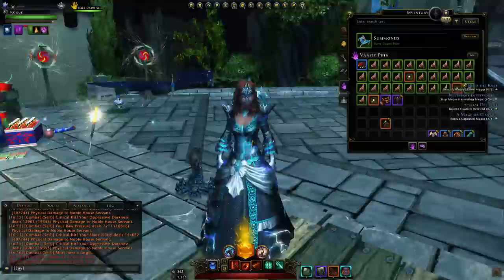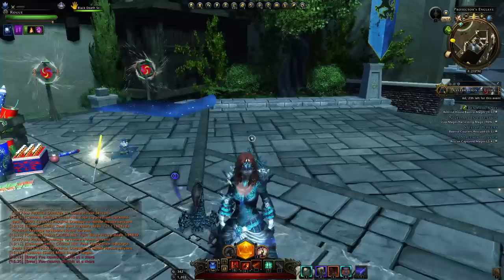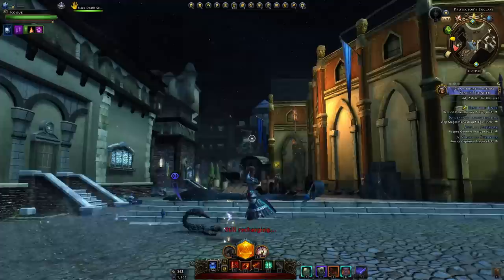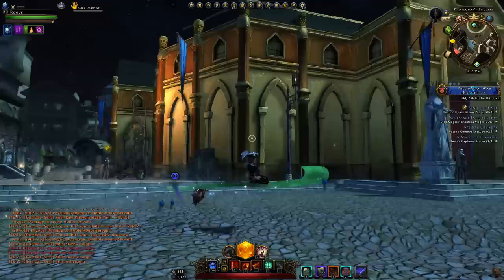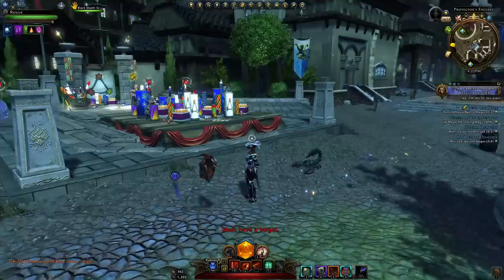For the mount itself, equip it and go to your mounts tab, then appearance, and equip the Starry Carpet of Revels. Mounting up, you can see it's like a carpet. The dress fashion looks a little bugged with it, so switching to basic gear fashion works better. You have the same space bar animation — on the jump animation you twirl around. The vanity pet is a tiny little rider also on their own carpet.